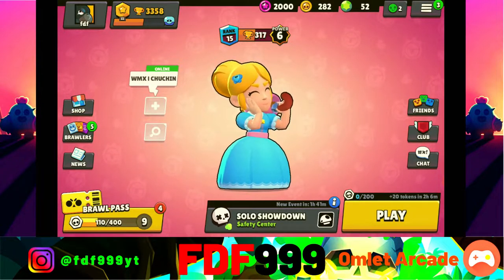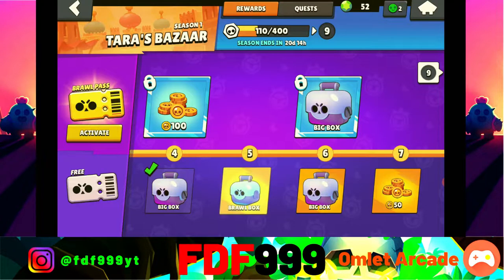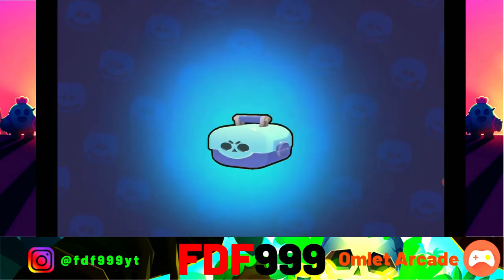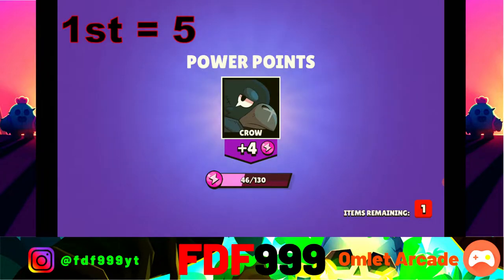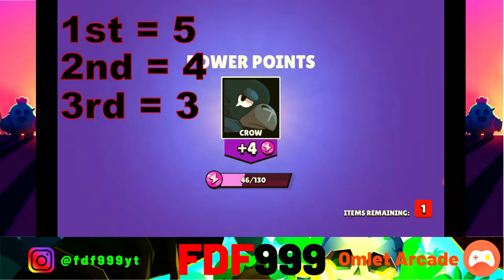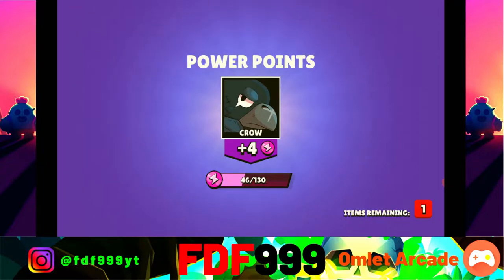The first power points you get from the box, you have to play that brawler in solo showdown. For example, if we open a brawl box and get power points for Crow, we have to play Crow. If we get first place we get five points, second is four, third is three, then two, then one. After fifth place we start losing points — sixth is negative one, seventh is negative two.